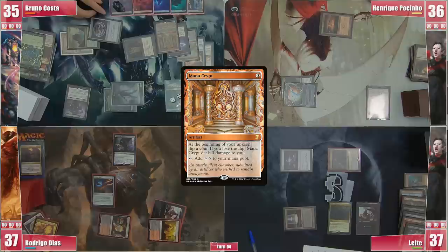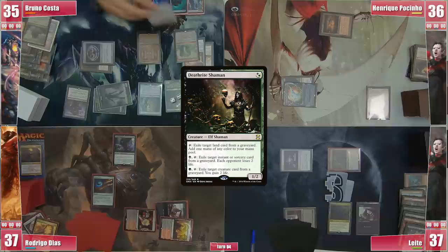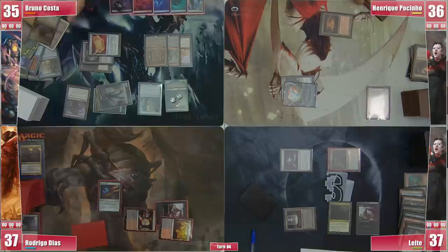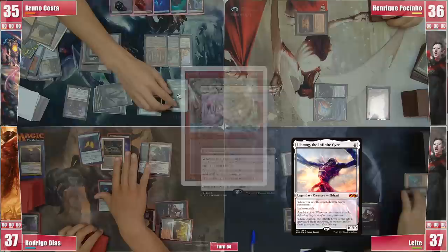Bruno casts a Mana Vault, follows it with a Brainstorm, then a Lotus Petal and a Mana Crypt. With so much mana he still casts a Cabal Ritual and then a Rain of Filth, sacrificing 2 lands for double black, and casts Deathrite Shaman. He cracks his Petal and fires a Yawgmoth's Will, which resolves. He casts Lotus Petal, cracks it to cast Abrade again on the Opposition Agent, which is stopping him from tutoring for an outlet. He casts Dark Ritual and Cabal Ritual both from the graveyard, exiling them, then casts Jeska's Will for 5 red mana and fires a Wheel of Fortune, providing Bruno with 6 more black mana, 3 more Zombies, and 8 more cards.